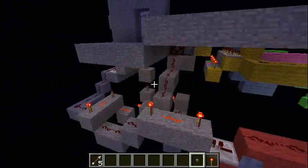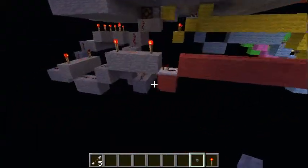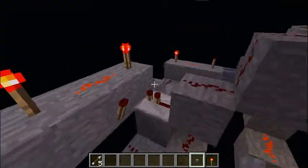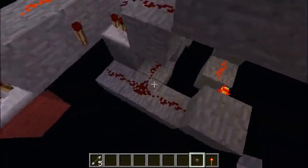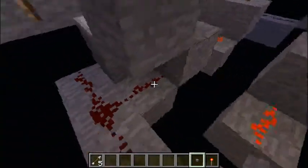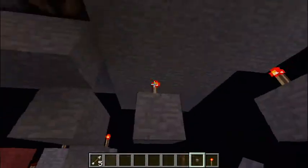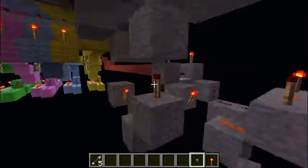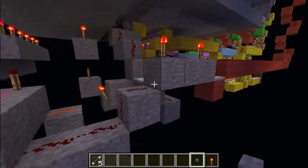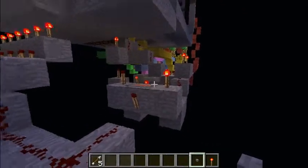This is the redstone — it's really simple. The output from the correct code is put here and hooked up into an AND gate. When you click the button it'll power this, and if it's correct, this will be powered, going out here and powering this off, so opening the door. If it's wrong, it won't open the door; it will go here and power this.